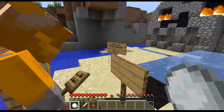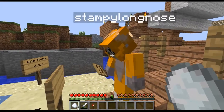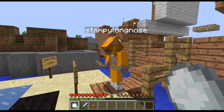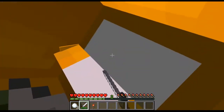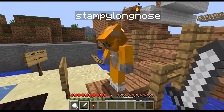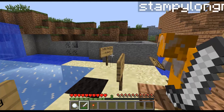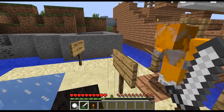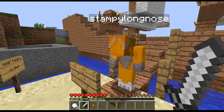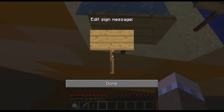What are you writing, Stampy? Hello! He takes long writing messages. Hello! I'm going to throw snowballs at you. Oi! Come on, hurry up. Is he done? Oh he's done. Got two poo. Well, aren't you charming? Okay well I guess I'm going to have to go, leave him there.